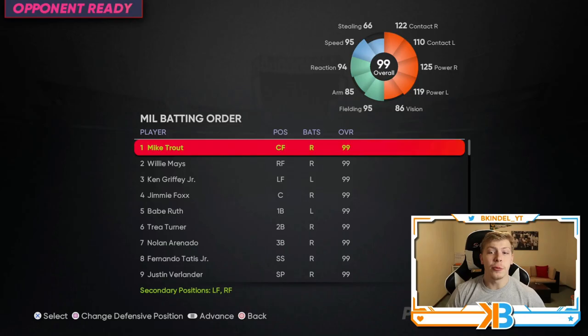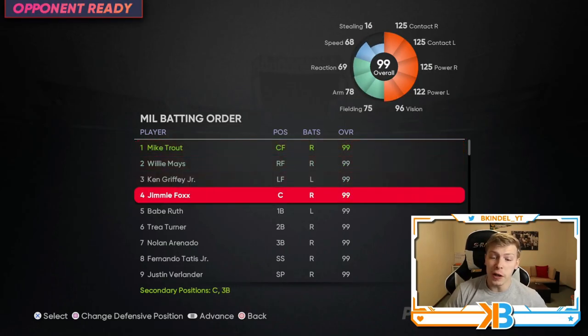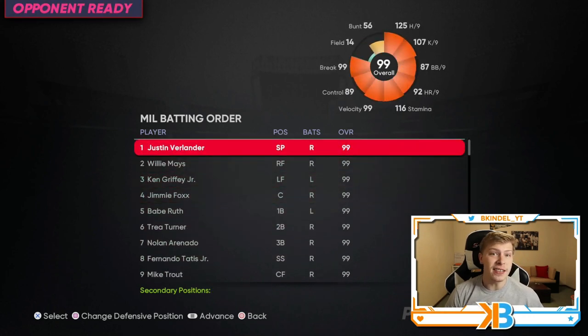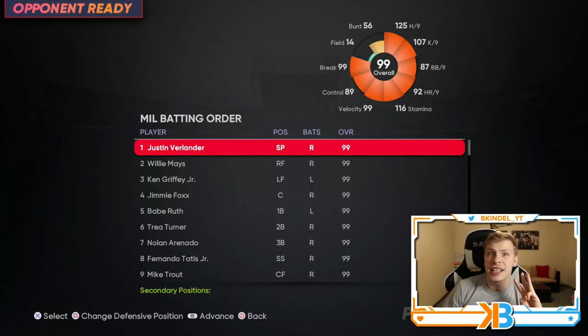We're gonna be the home team. The reason that this is relevant is because we are gonna put our starting pitcher in the leadoff spot. Then when he gets up, we are gonna pinch hit him for Shohei Ohtani. After the inning, it'll ask you about having a position player on the mound. You just back out and then Shohei will be on the mound pitching. You just have to remember the rule that the pitcher has to pitch to at least three batters or finish an inning before he can be taken out. That's why we are the home team — so Verlander can get his three hitters done and then I can take him out.